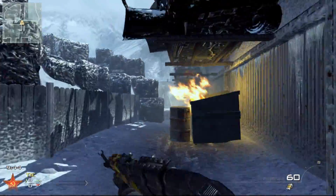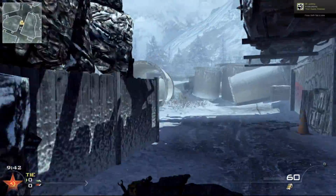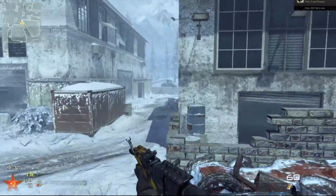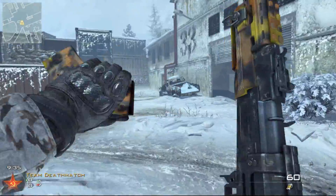But you come over here, and there's actually a bomb site right here if you're in Search and Destroy or Sabotage. And there's another one right back there — that's another bomb site. Basically there's a spawn through here.